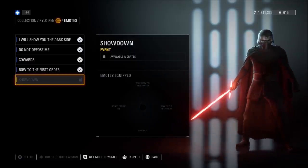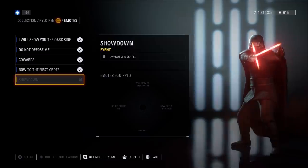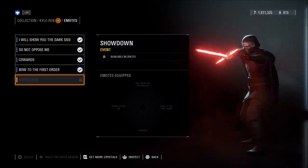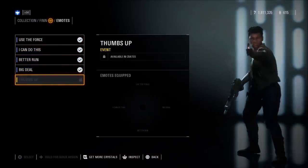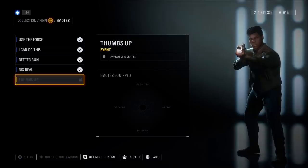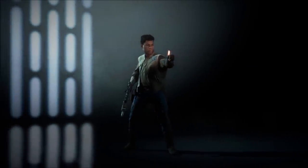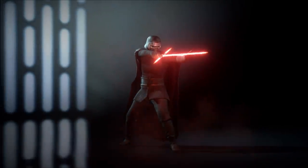The two new emotes for Finn and Kylo Ren are event items. You have to complete a milestone for each hero in order to unlock the new emote. All you have to do is get 100 eliminations with each hero, specifically in the co-op mode. If you get kills in Galactic Assault or Capital Supremacy, it will not count towards this milestone. Getting the 100 eliminations with each one will grant you the thumbs up emote for Finn, and the showdown emote for Kylo Ren.